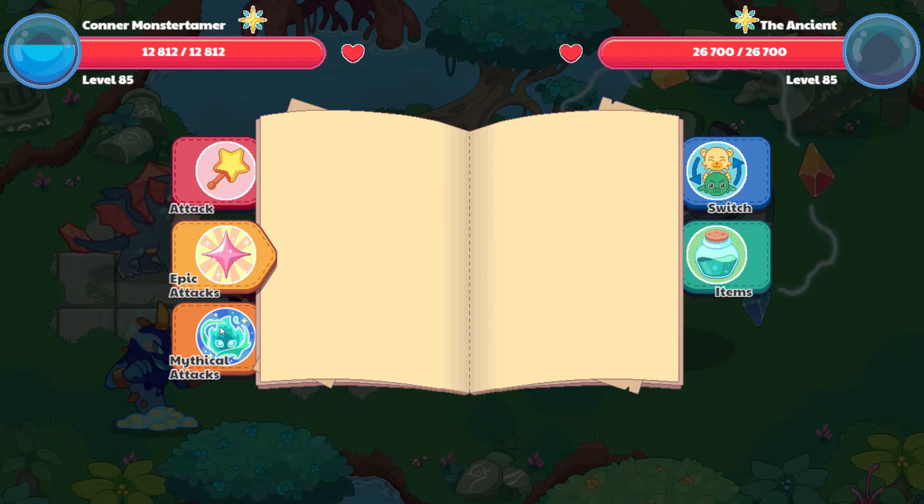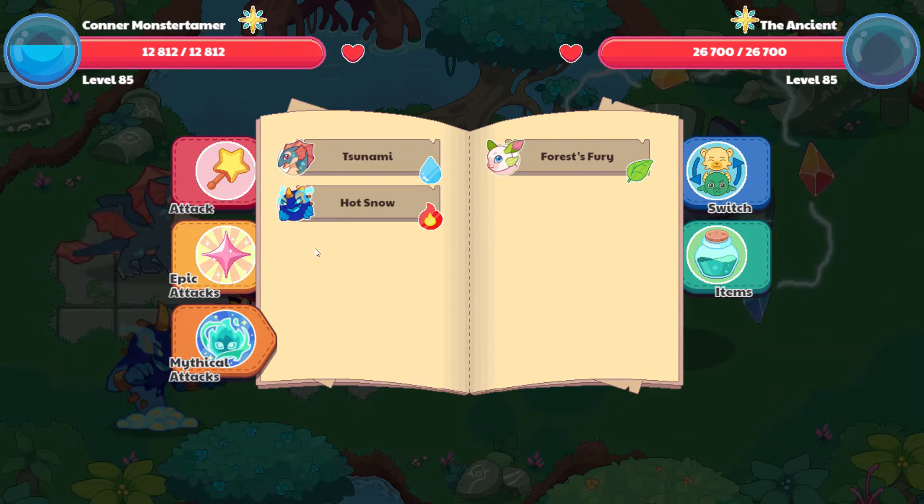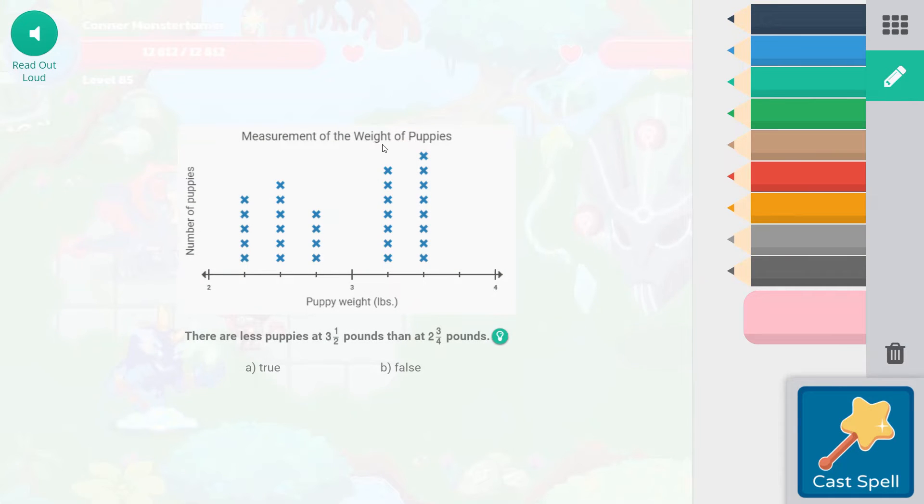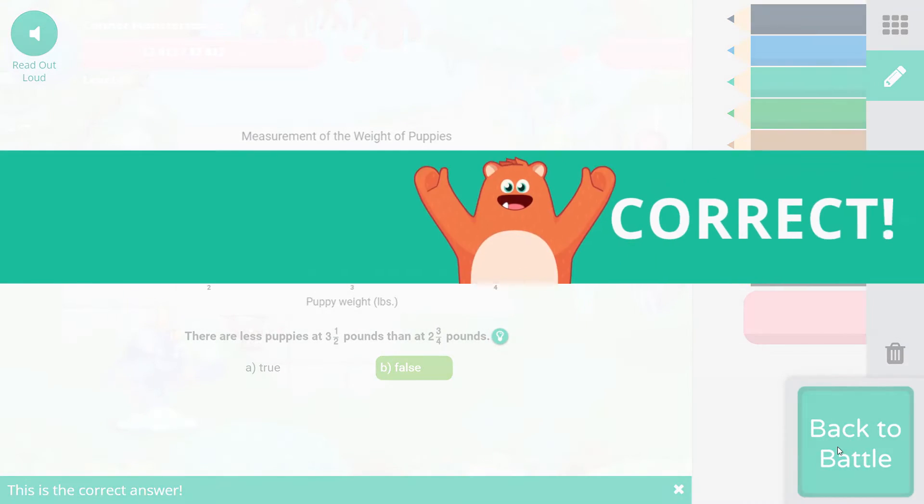We don't have any epic attacks, so let's start out with a hot snow. The question is about measurement of the weight of puppies: there are less puppies at three and a half pounds than at two and three quarters pounds — true or false? Each line is a quarter, so three and a half pounds has eight puppies. Two and three quarters pounds — one quarter, two quarters, three quarters — there are only four. So the statement is false; there are actually fewer puppies at two and three quarters pounds. Awesome.